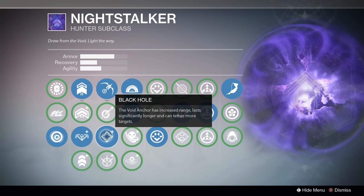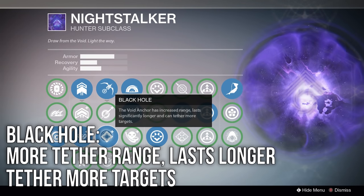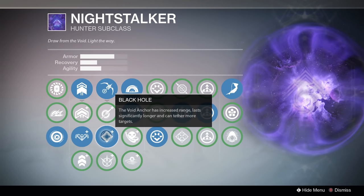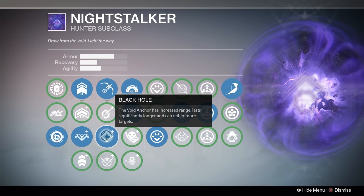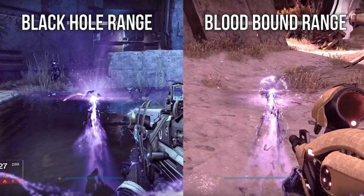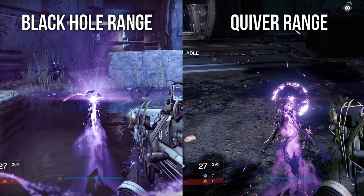Last up is Black Hole, which has increased tether range, can last longer, and can tether more targets. The range on Black Hole is the best by far — here's a comparison that shows you how much more tether range you get when you pick Black Hole over both Quiver and Bloodbound. That's a big difference. If your goal with Shadow Shot is to play defensively and counter other supers like Hammer of Sol or Storm Trance or whatever, I highly recommend going with Black Hole.